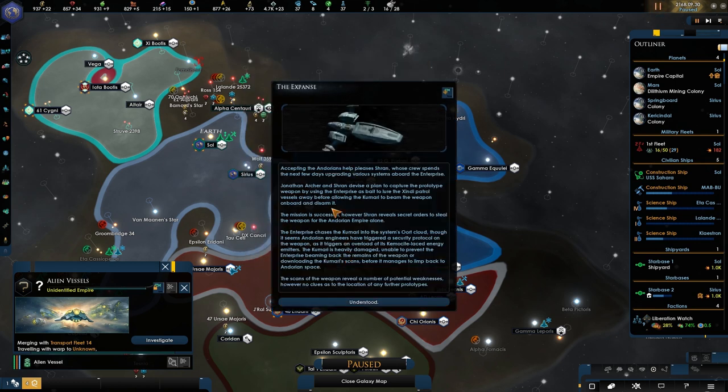We want to have these people as our friends. Accepting the Andorian's help pleases Sharon, whose crew spends the next few days upgrading various systems aboard the Enterprise. Jonathan Archer and Sharon devise a plan to capture the prototype weapon by using the Enterprise as bait, to lure the Xindi patrol vessels away before allowing the Kumari to beam the weapon aboard and disarming it. The mission is successful.